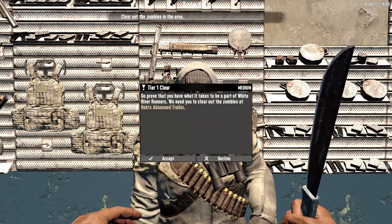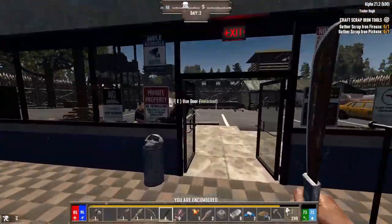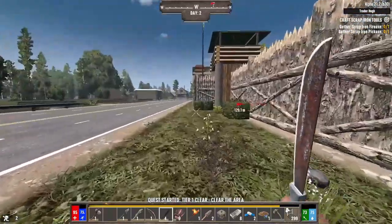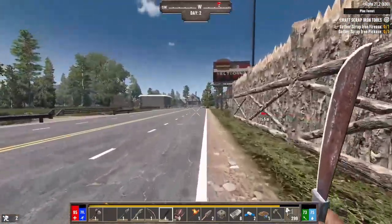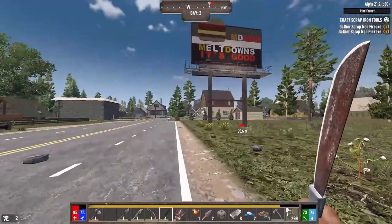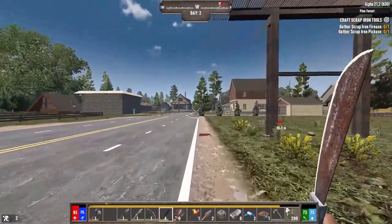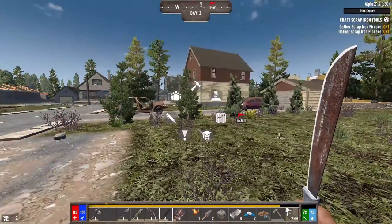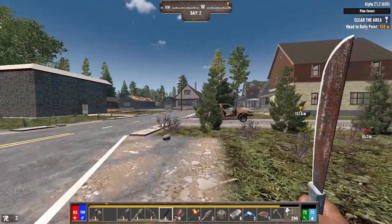The sun is already beginning to set — we wasted too much time on the base — but we have to have a base of operations set up. It's hard to do anything at nighttime in Darkness Falls; it feels like the zombies are headhunting you during that period. Where's the quest marker? Oh, it's not selected — there we go.